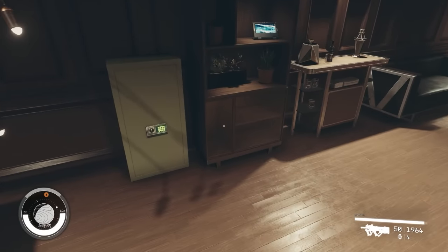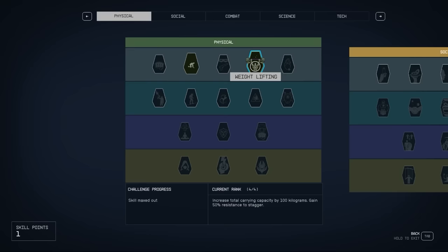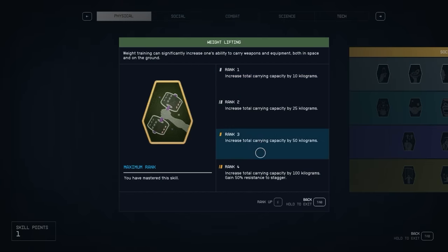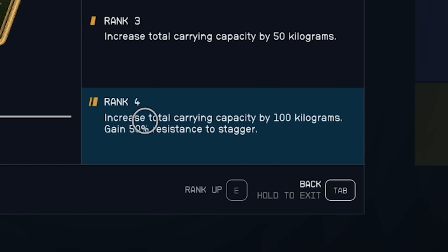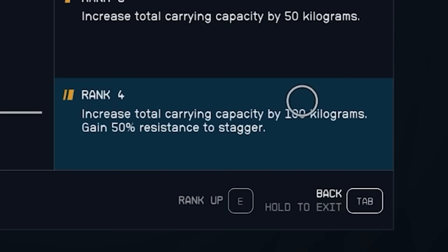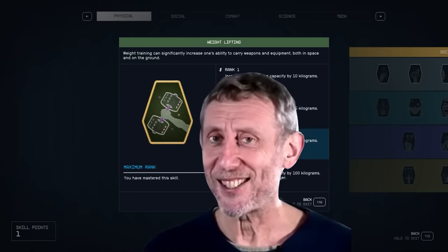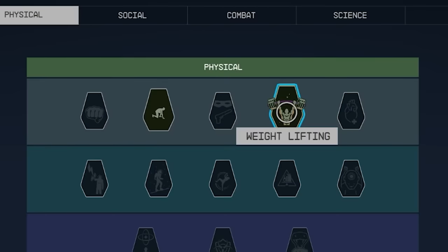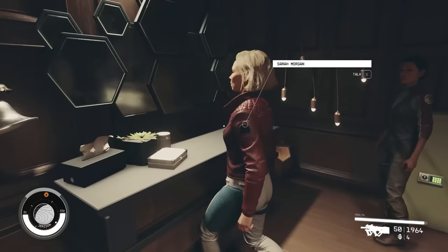Alternatively, there are other ways to deal with your inventory problems. One is the weightlifting perk. Putting points into this is something you'll probably never regret — it's going to increase your carry capacity as well as gain 50% resistance to stagger when it's maxed out. Stagger is one of those really annoying things when it happens, so that happening 50% less is great. Plus, that extra hundred kilograms of storage is going to feel nice if you're someone who has to pick up every cool thing they find.